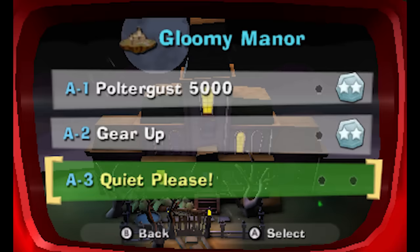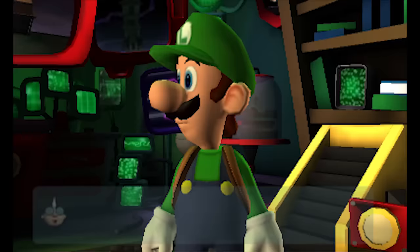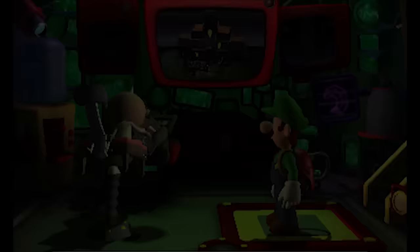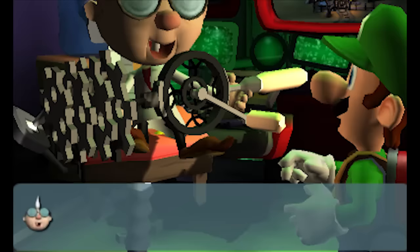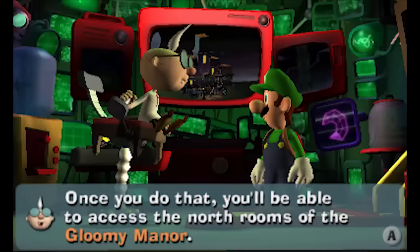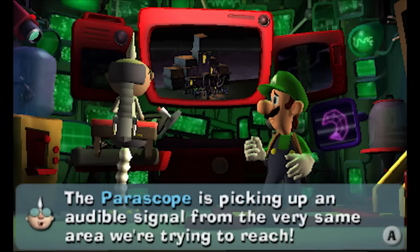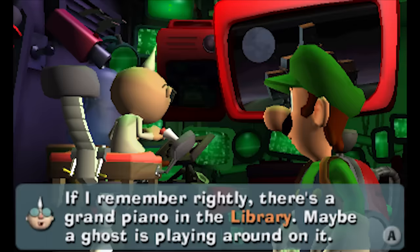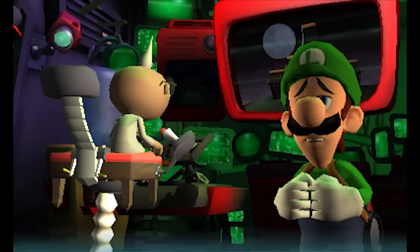What's up guys, Zack Scott here playing Luigi's Mansion Dark Moon heading into Gloomy Manor A3, Quiet Please. Last time we did Gear Up, we got some gears — maybe I get to use them now. Now where were we? Oh yes, the access mechanism in the foyer. Use this crank to operate it and you'll be able to access the north rooms of the Gloomy Manor. The periscope is picking up an audible signal — it's music. There's a grand piano in the library; maybe a ghost is playing around on it.